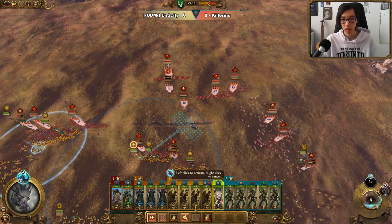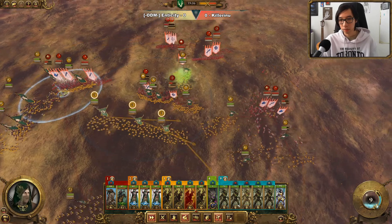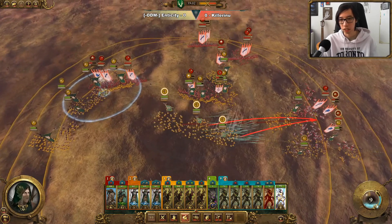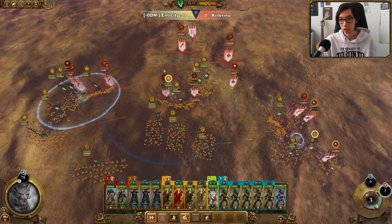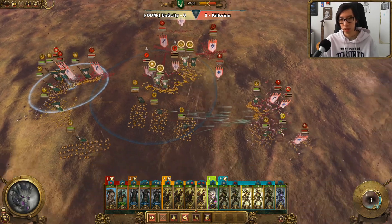We can also use the Summon of Dryads to assist here too. As for our Swift Shiver Shards, we're going to have them focus fire the Dragon Princes, try and take them out as quickly as possible. We also have the Withering, which will be thrown directly onto these Dragon Princes to shut them down.